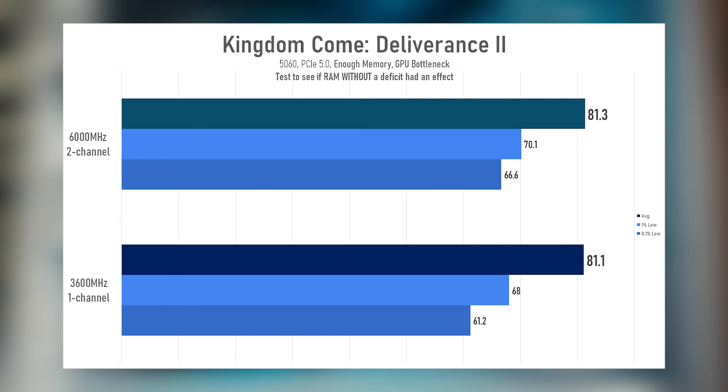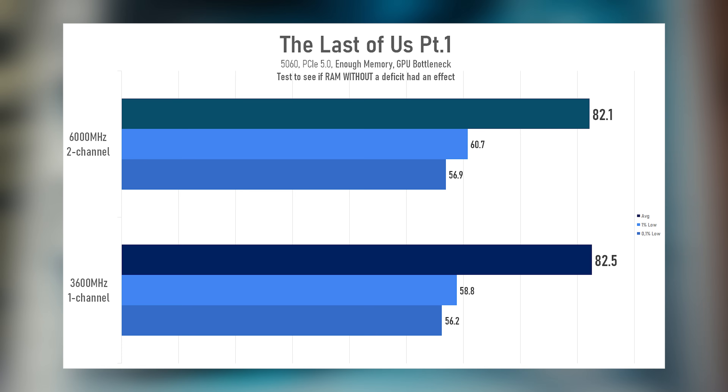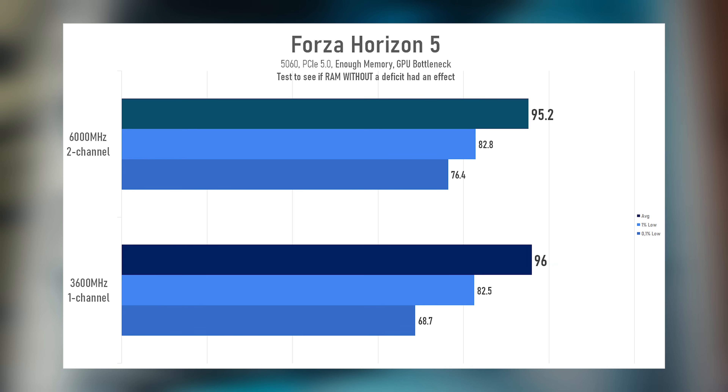Just to be thorough, here are the extra graphs. Memory speed only mattered during VRAM overload; in normal conditions the CPU handled everything fine, even in single channel mode. The conclusion is simple: under normal conditions PCI Express has almost no effect on GPU performance, but once it runs out of memory, PCI Express and RAM start to matter a lot. Thank you for your support, likes and subscribes — it matters a lot too. My name is Roman, see you in the next video.